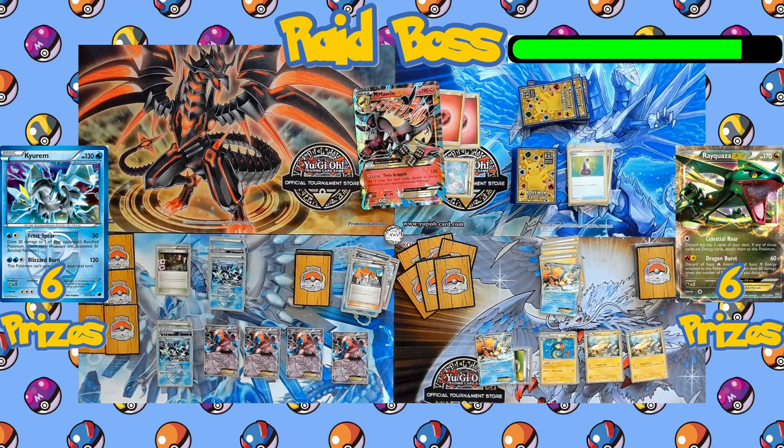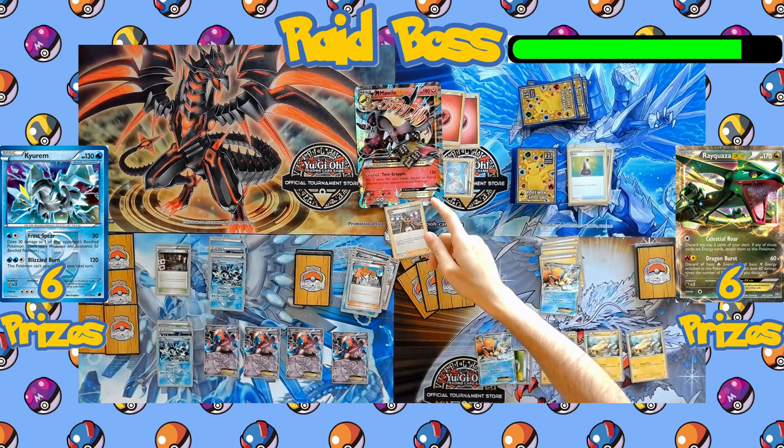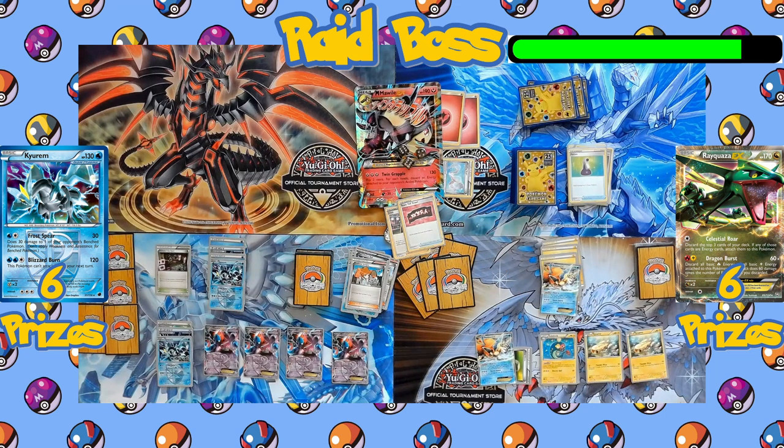They got a better hand this time, benching two Tynamo. Kyurem attacks with Blizzard Burn and Keldeo attacks with Secret Sword.